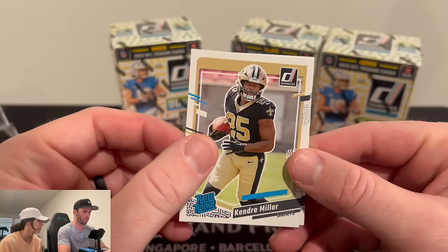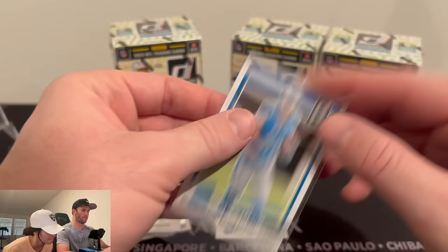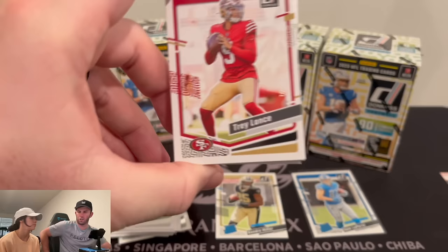Our first pack here: Kendra Miller, Sam LaPorta, and then we have a flashback — I think these are called flashbacks — Jim Everett. That's considered an insert. I would think that's a really good card. The problem with that is, just not knowing really much about it — I was like, oh, that's a sick card.